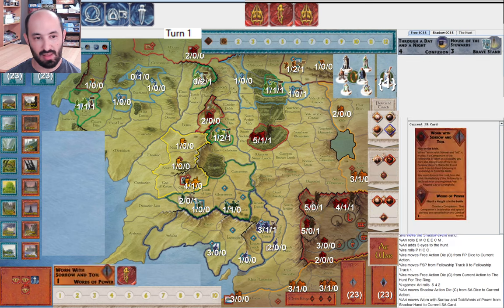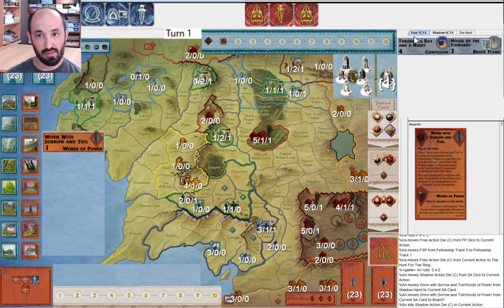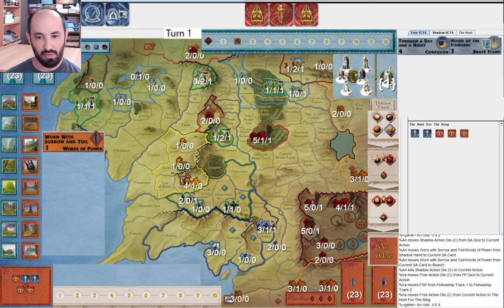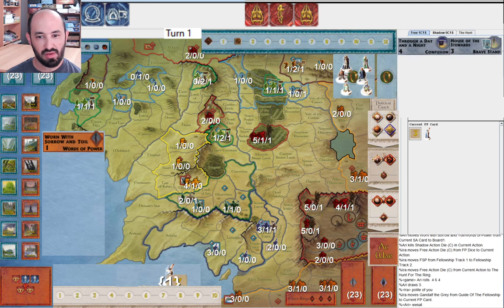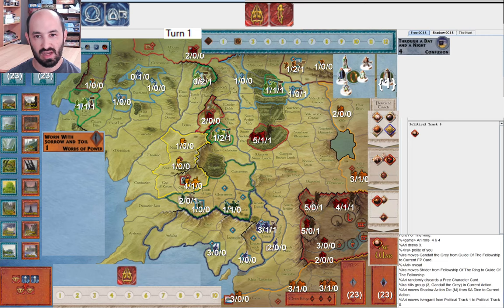I start by moving the Fellowship, and they miss. They do play Worn with Sorrow and Toil right away — you can get a lot of value out of that. I have House of the Stewards; I don't probably mind losing that too much. I move again, get hit, it's a three — so Gandalf goes away, there goes House of Stewards, and Strider is Guide.